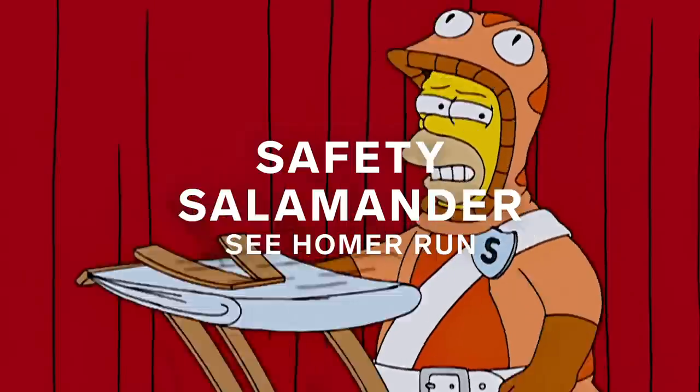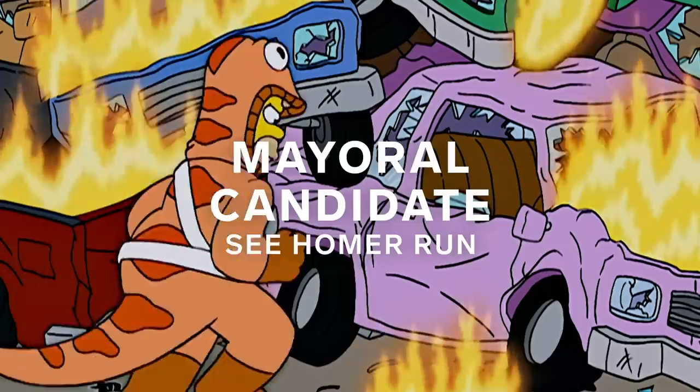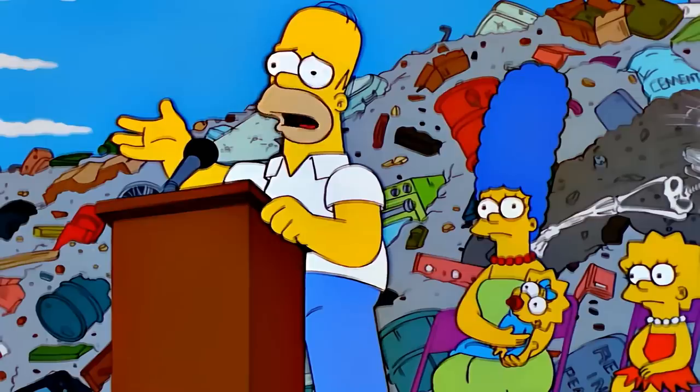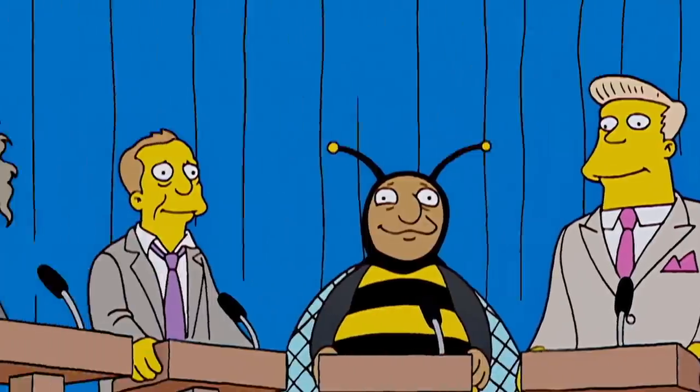Safety Salamander. Homer becomes a costume mascot that teaches children to avoid downed power lines. After rescuing people from a car accident in his salamander costume, Homer is pushed to run against Mayor Quimby in a recall election. He was once mayor of New Springfield, and he's also Mayor Quimby's bodyguard — so he's danced around this position before, but he's never quite run for mayor.